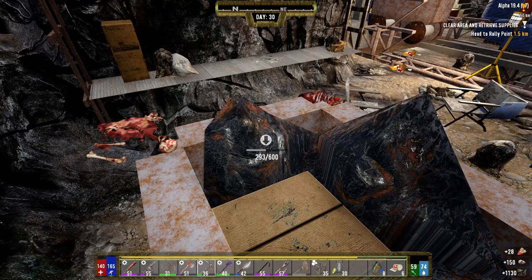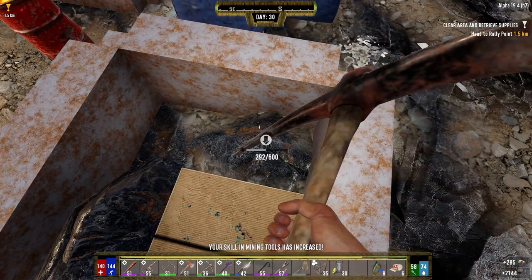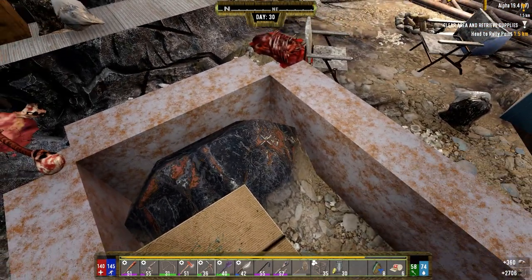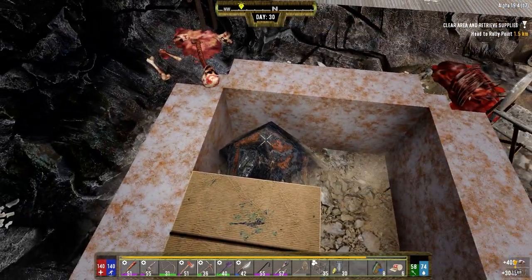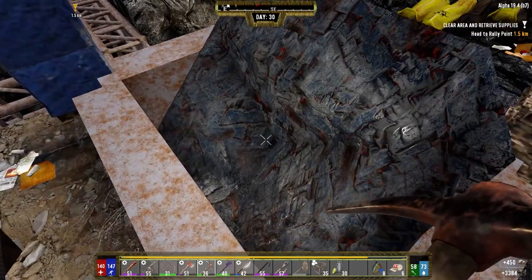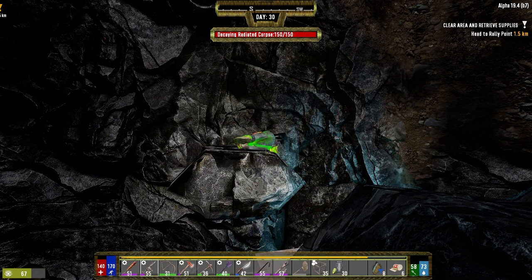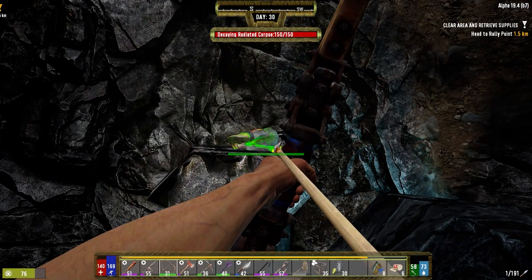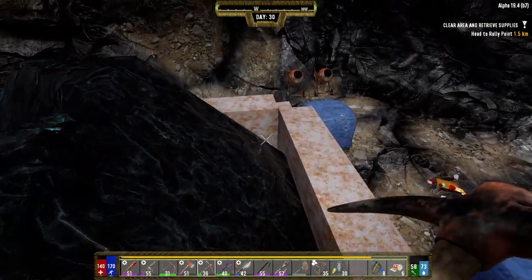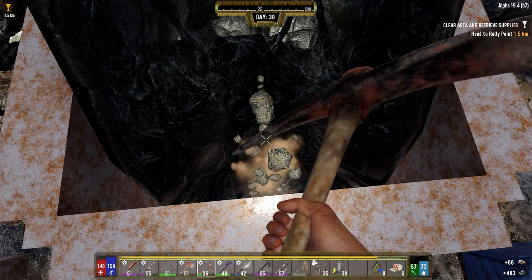Hidden stash — 28 shotgun rounds. It's probably not worth spending my time hitting up the iron and stuff, I don't think, because I got iron underneath my base. I'm just looking for crates now.